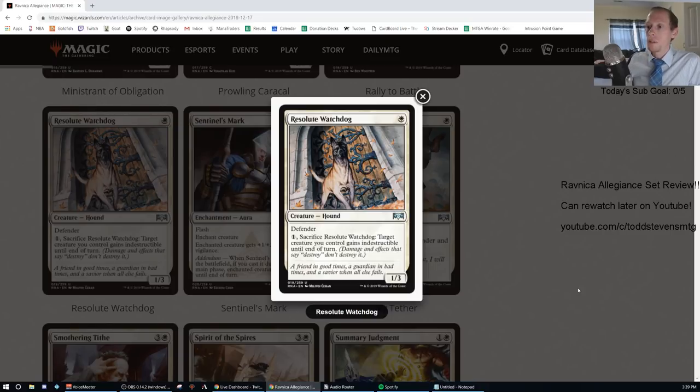Resolute Watchdog: one white, uncommon, 1/3 defender. Pay one generic, sacrifice Resolute Watchdog — target creature you control gains indestructible until end of turn. This is a card for an Arcades deck — it can protect Arcades by giving it indestructible, and it's a defender, so with Arcades it basically attacks as a 1/3. I'll give this a D-plus because it really can only go in that one deck, and the Arcades archetype is likely going to be a very fringe archetype.